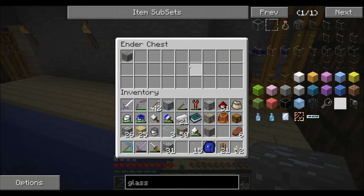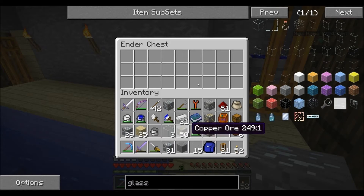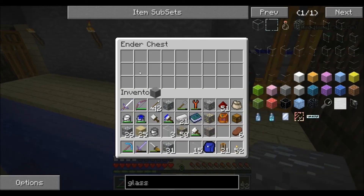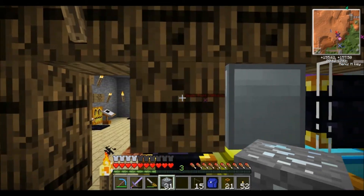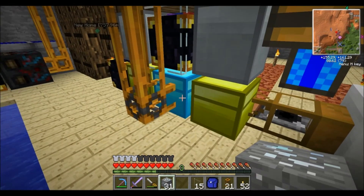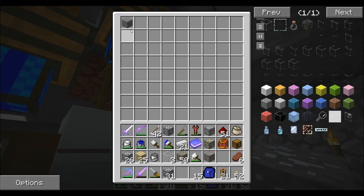Now for the actual sorting machine: if you put something in the ender chest right now, nothing will happen. We have to turn on the sorting machine. There are two buttons to be aware of — the first one should be set to a circle with a yellow dot in the center, and the second one should be set to the arrow icon. Now if we place an item in there, it gets sucked up right away and moves along the pneumatic piping.